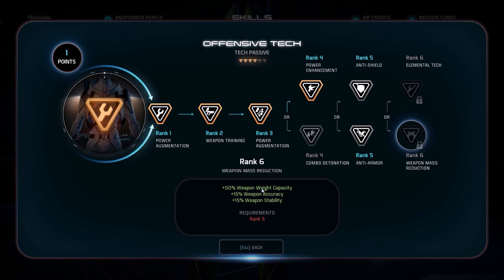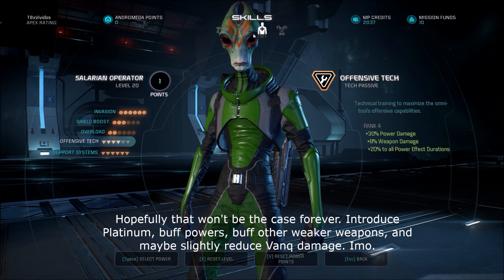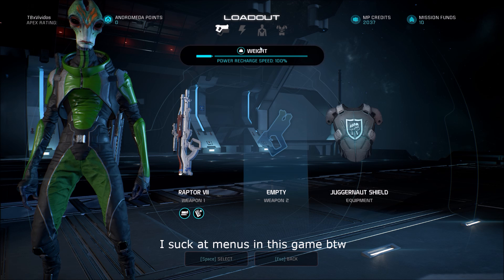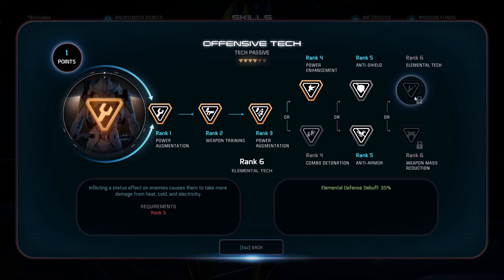If you take Weapon Mass Reduction with a weight capacity, it'll let you use things like a Vanquisher — which right now in the state of the game, equipping the Vanquisher on any class is going to give you success. You're going to want to stay at 100% recharge rate and not go over that, so this allows you to equip some heavier weapons. You could also go with Elemental Tech, which is going to buff your Overload's damage as well as further your support role by making your teammates do more damage with elements. Especially if you've got a tech-heavy group, that's going to be a noticeable buff for your team. So you really have some flexibility with those final points.